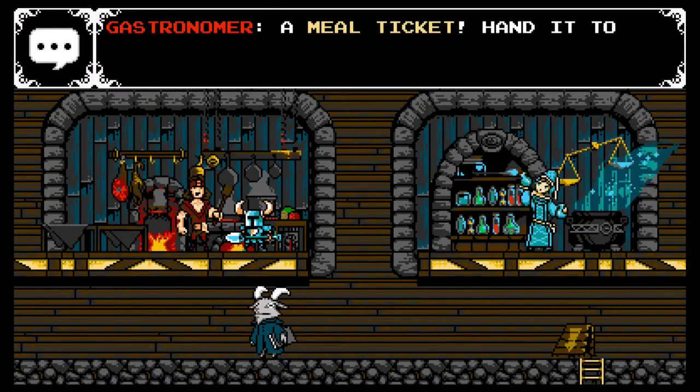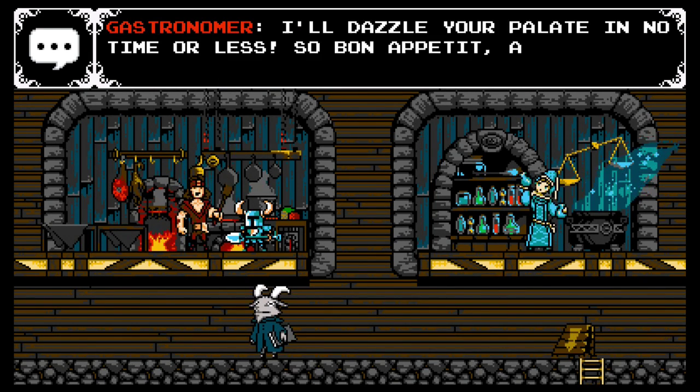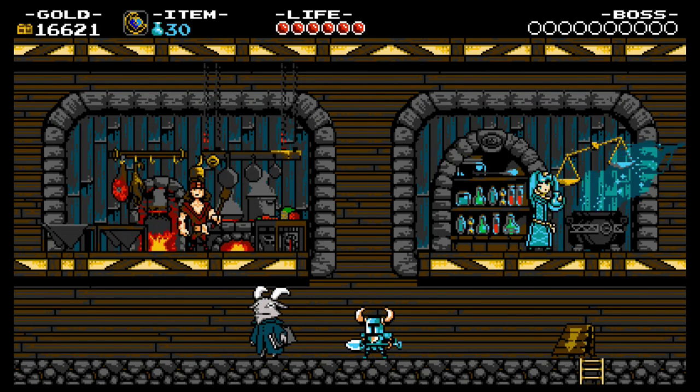Oh yeah, I have a meal ticket, so let's talk to this guy. "A meal ticket! Hand it to me! I'll get to work on my best recipe! I'll dazzle your palates in no time or less, so bon appetit!" So he goes ape-crazy in the kitchen again to prepare us a fantastic feast on a golden platter. I guess that's like a salad or something? But let's eat it! Our life will extend by another circle, another orb.